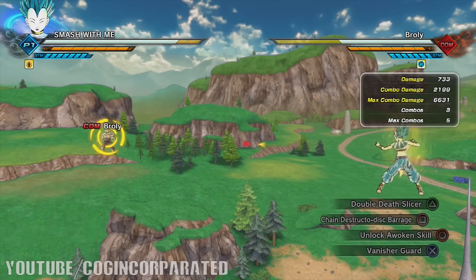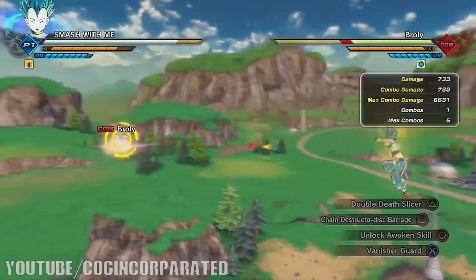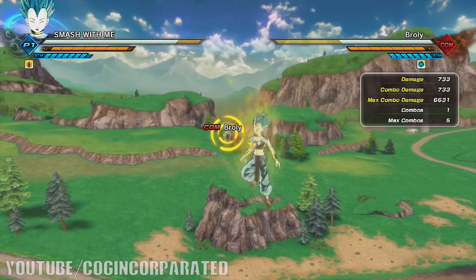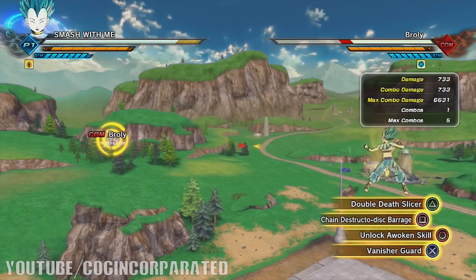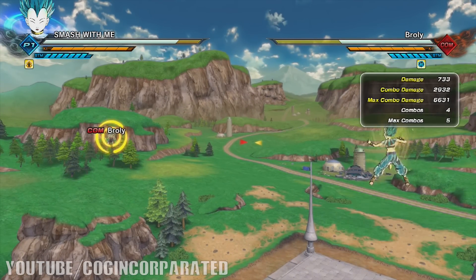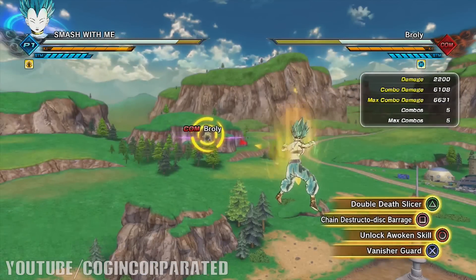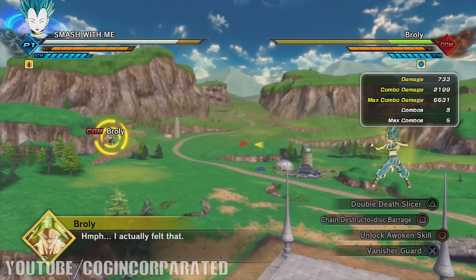With Super Vegeta 2 equipped, the Double Death Slicer is a pretty sufficient attack. We ready the attack, press L2, R2, and triangle, and we're able to get 6,631 max combo damage. With combo damage alone it's around 2,932. Using Chain Destructo Disc Barrage in Super Vegeta 2, we're going to get about 6,108 — so Chain Destructo Disc Barrage without a doubt does more damage.